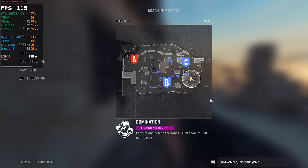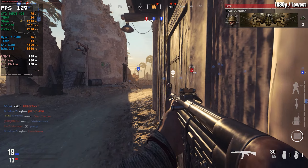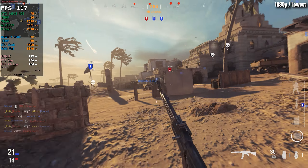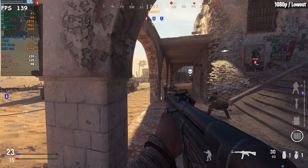You guys will find these timestamps in the description or in the YouTube progress bar. In my opinion, the game runs best when using the medium textures with the lowest settings and with AMD FSR on the ultra quality settings. It's not really worth it to go beyond these settings because sadly the CPU is going to be a bottleneck.